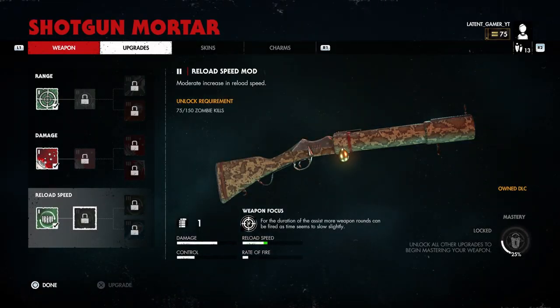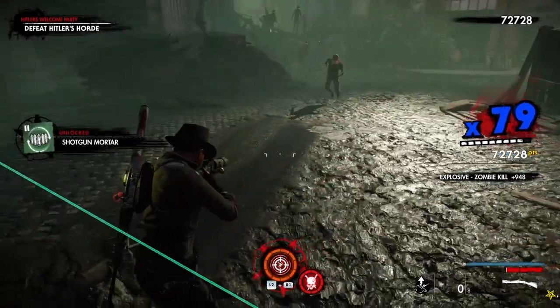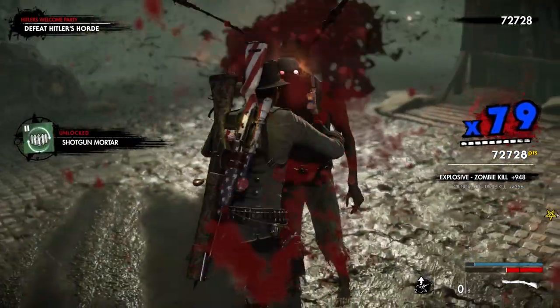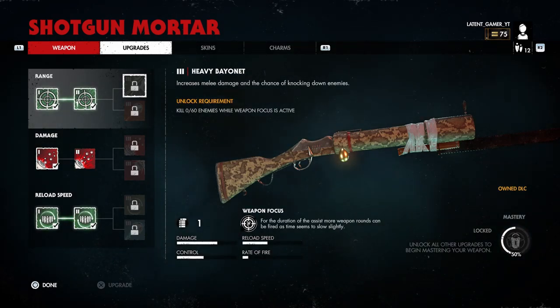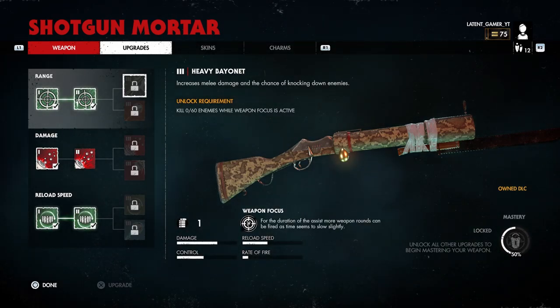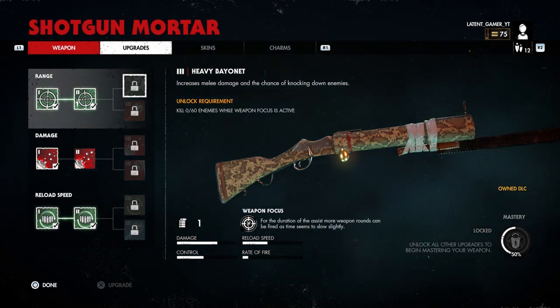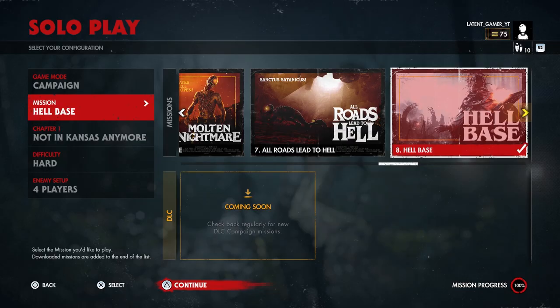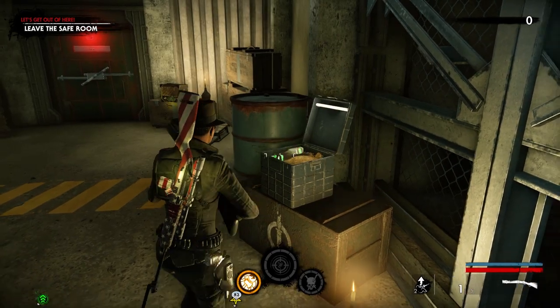For the Reload Speed Mod Level 2 you need 150 zombie kills — you can get it anywhere you want, I chose Hitler's Welcome Party. To unlock Heavy Bayonet Level 3 you need to get 60 zombie kills while weapon focus is active. This was a little tricky because I needed 60 zombies in one place while using weapon focus. I didn't go to Hitler's Welcome Party this time — instead I chose the chapter Let's Get Out of Here under Hell Base.